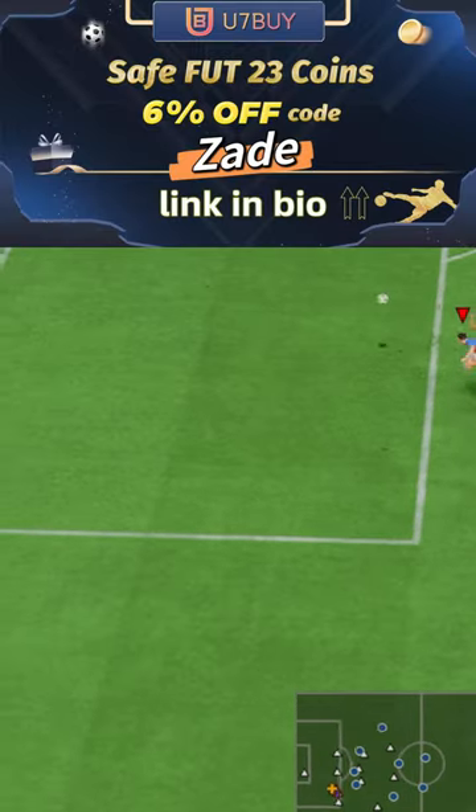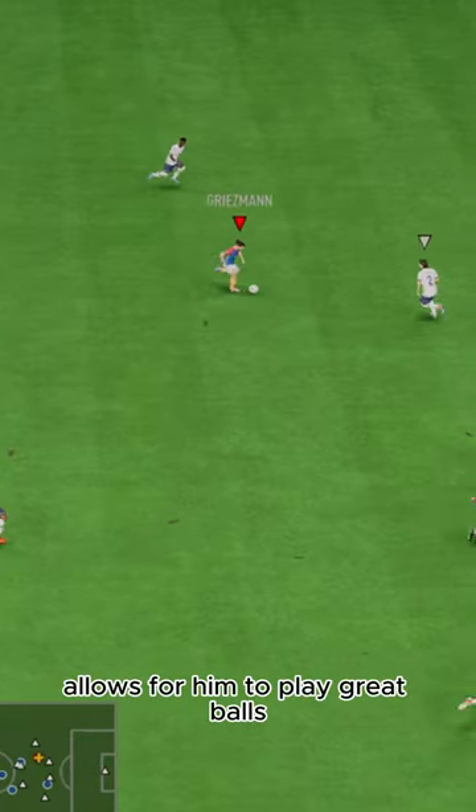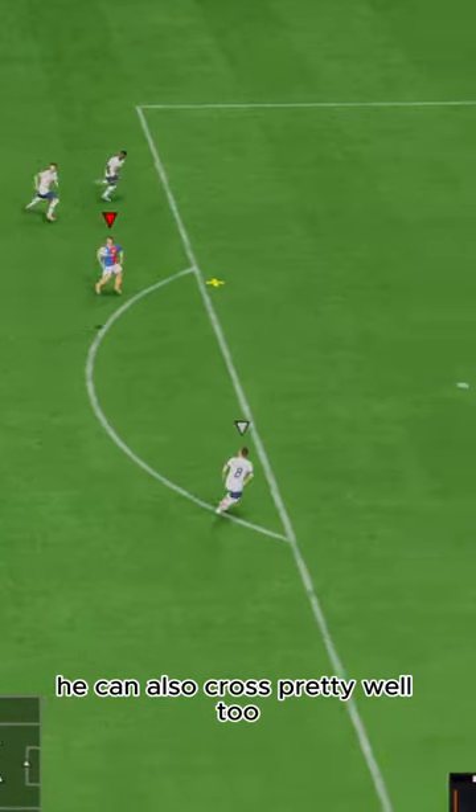U7 by code Zade, 6% off. Passing is also great — almost max vision and curve allows for him to play great balls. He can also cross pretty well too.